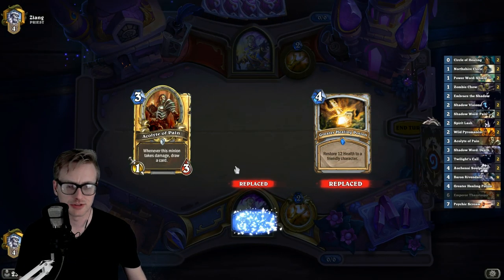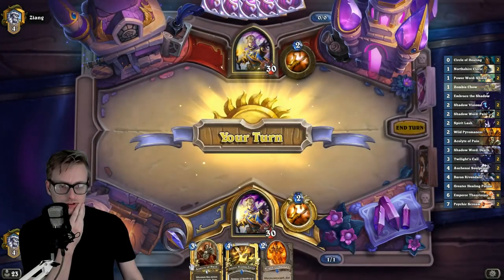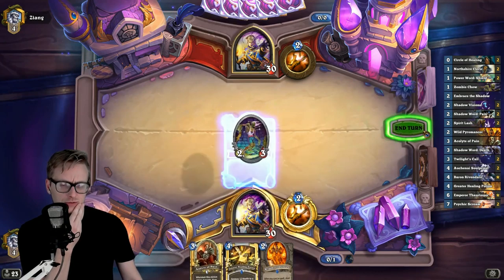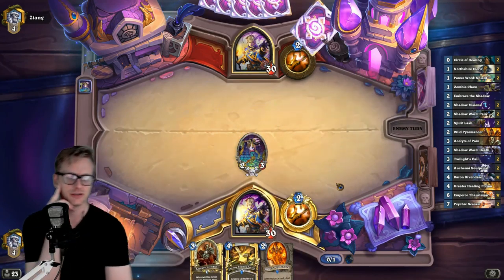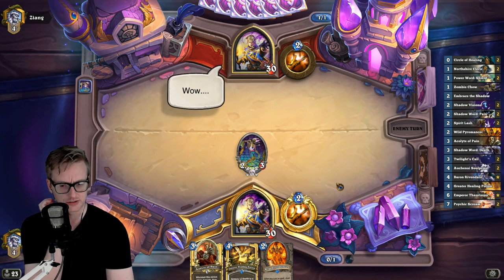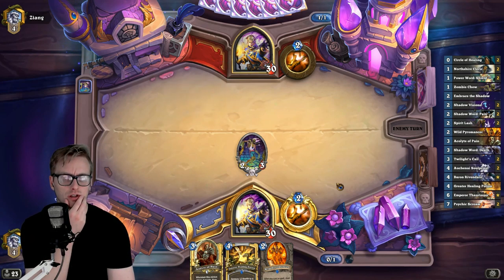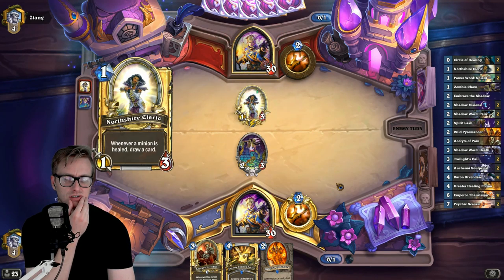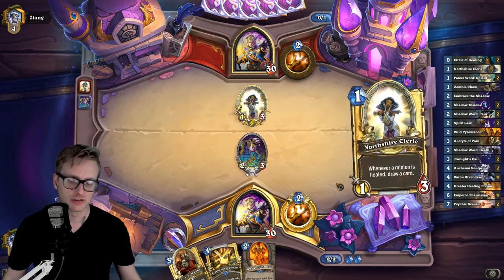I'm gonna keep the Acolyte, pitch everything else away. These two go together nicely — Zombie Chow on one is exactly what I want. I think that's why finding the Twilight's Call off of the Shadow Visions is really important, just because you can play it on three.